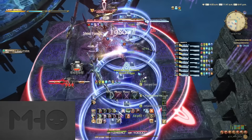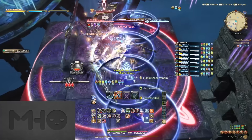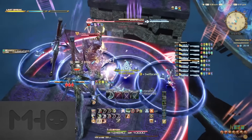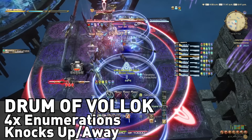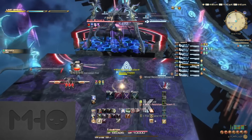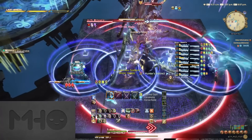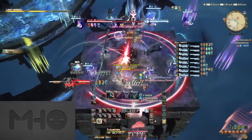We had group one healer pair, then the group one tank pair, then the group two tank pair, and the group two healer pair from left to right looking at the new platform — the order is arbitrary but it worked for us. Either all four DPS or all four supports will be targeted with an enumeration, which must be split between you and your paired partner. When it hits, both players will be flung into the air. The marked player will just fly directly up and back down, but the unmarked player in the pair must aim themselves to be knocked onto the adjacent platform, splitting the party up.